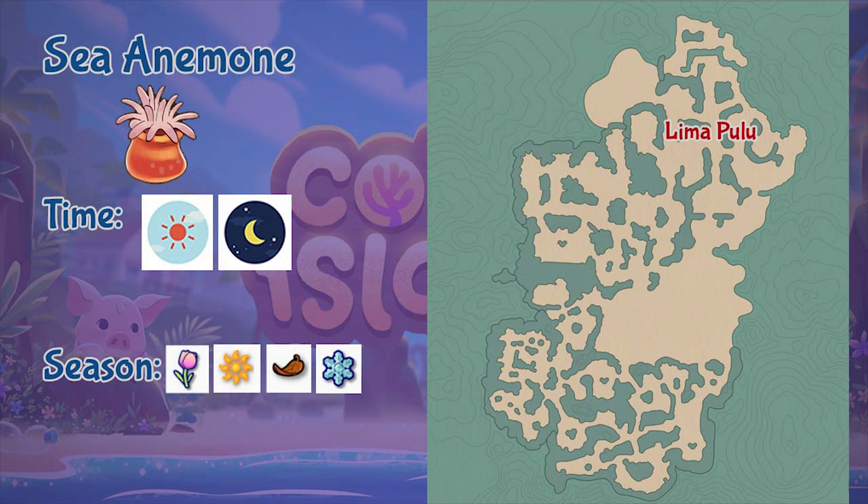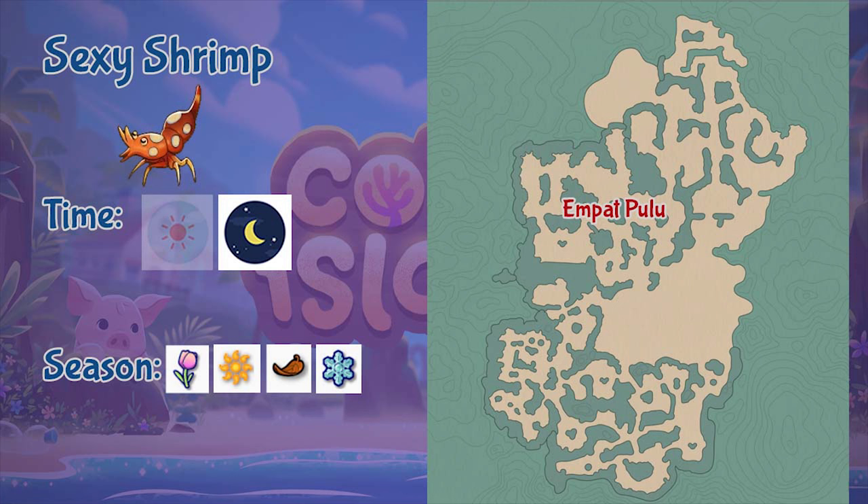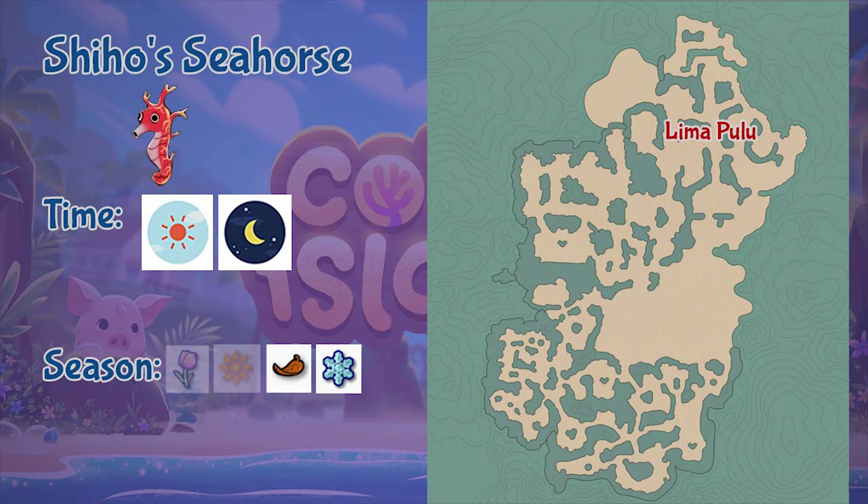Next is the Sea Anemone, found at the Lima Pulo region throughout the whole day and across all seasons. Next is the Sea Slug, found in the Sa Pulo region throughout the whole day and across all seasons. The Sexy Shrimp can be found in the Empak Pulo region throughout daytime only but across all seasons.